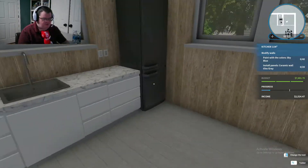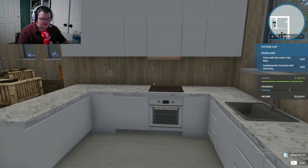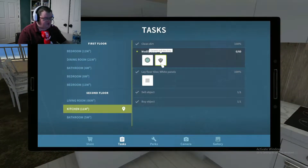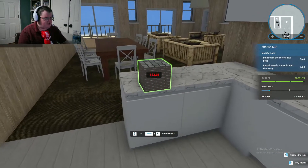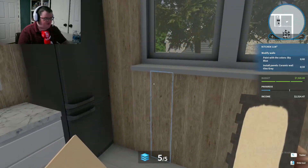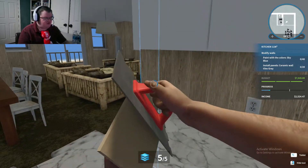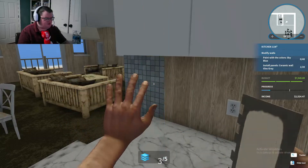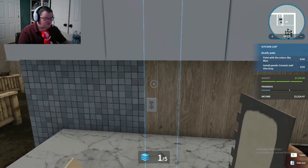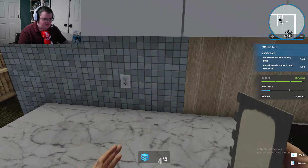The income progress is almost to the end. The next thing is we've got to paint, and let's do some tiles here first. It says 20, so let's do the kitchen first. The tiles are pretty neat — I think it's a good idea to do the tiles first.